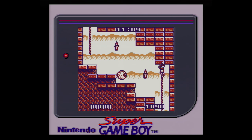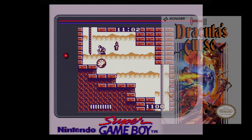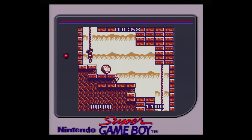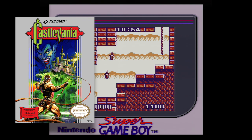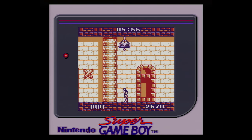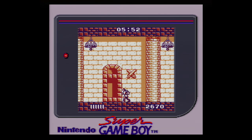Castlevania: The Adventure takes place in the year 1576, 100 years after Trevor Belmont took down Count Dracula in Castlevania III: Dracula's Curse, and around 100 years before Simon Belmont would accomplish the same task in the original Castlevania. Like many early Castlevania games, you are a Belmont on a quest to take down Dracula after his 100-year timeout. And that is pretty much it. So with the story out of the way, let's move on to the actual gameplay.